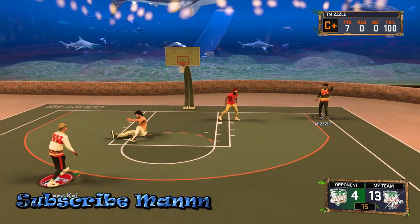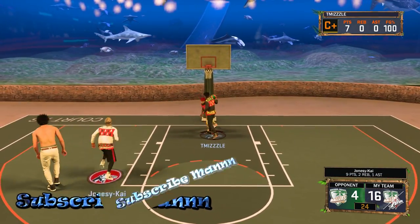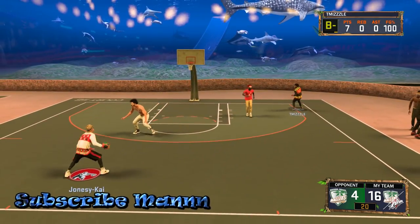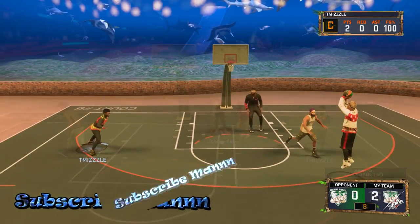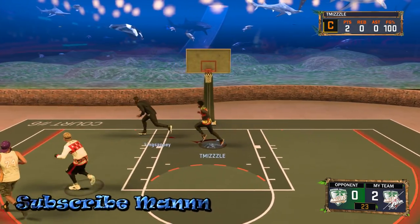If the saucy player is not the tallest guard, what you're gonna have to do — you won't see it in this gameplay because we were just killing the center — but the other player is gonna have to set a pick and get a switch, so the saucy player ends up against the center.